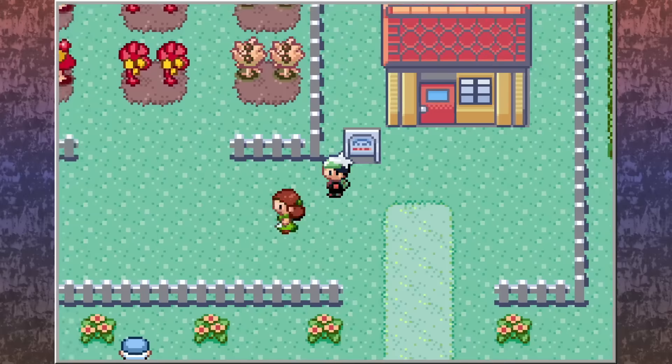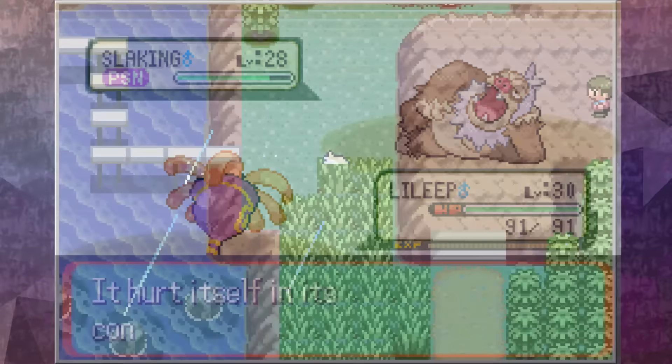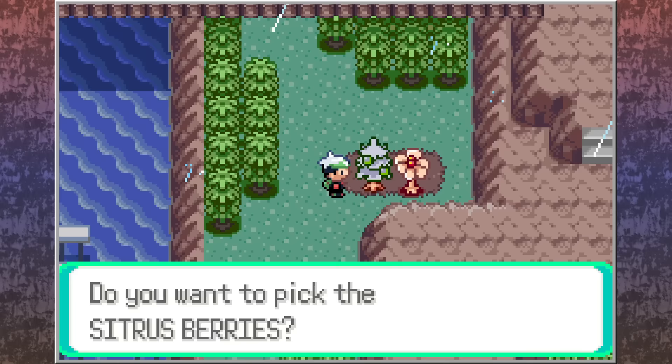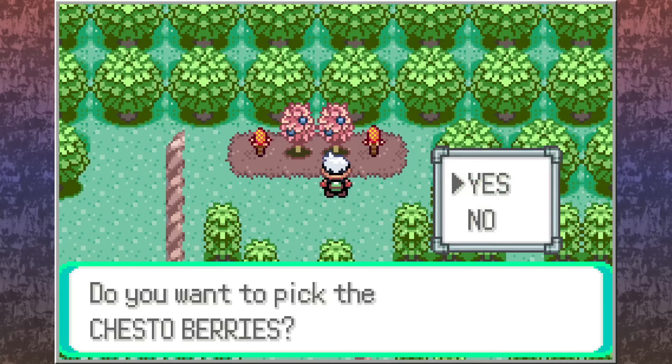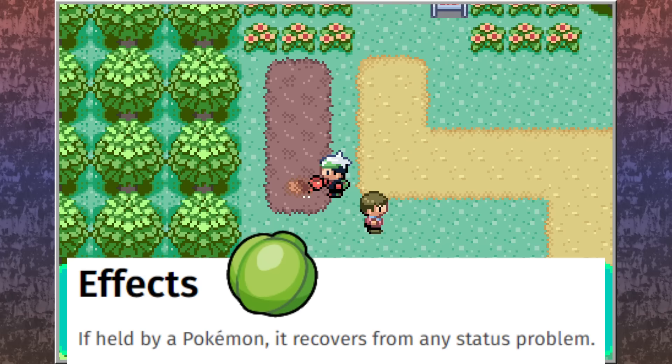Tip number 3: A Berry a Day. One could argue that berries are THE held item of choice in Ruby, Sapphire, and Emerald playthroughs. With so many different effects and functions at your fingertips, you're able to customize your strategy on an even deeper level. Some of the more powerful varieties include Citrus, Leppa, Persim, and Lum Berries. Most can be obtained at various points throughout your journey, but some are more sparse, and some can't even be obtained from a berry patch in the overworld. The Lum Berry is a great example — it cannot be obtained from a berry patch, yet it's one of the more useful berries in the game.